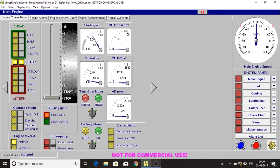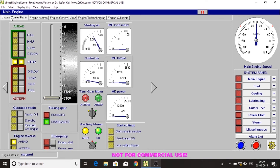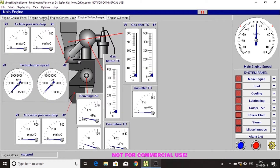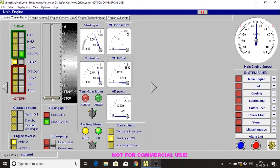Let's set the auxiliary blower to auto. Here you can engage and disengage the turning gear. You need to disengage the turning gear before starting the main engine.